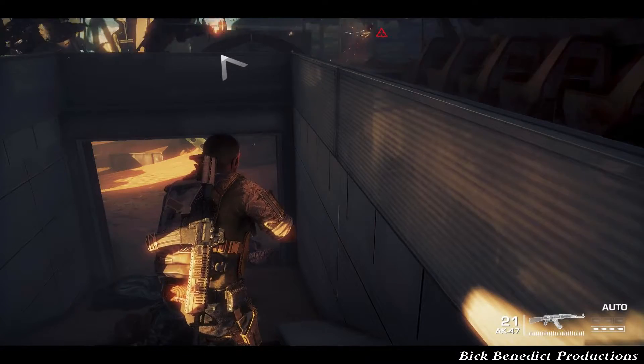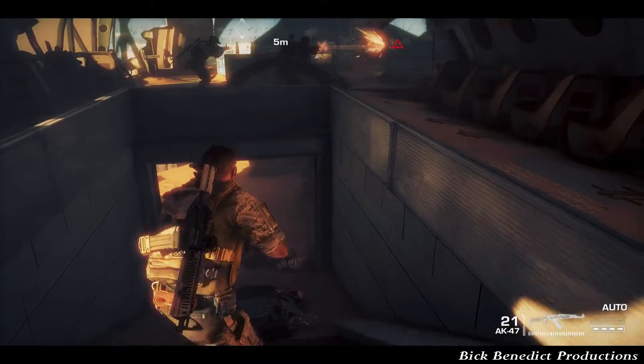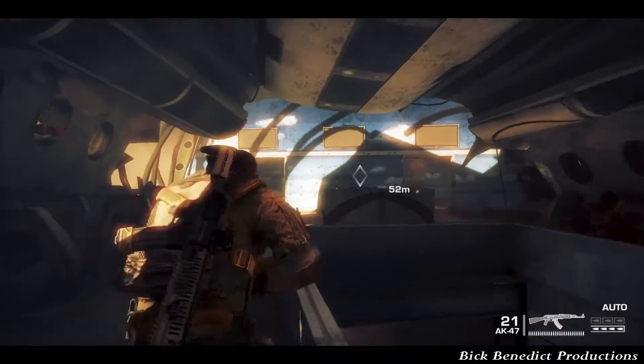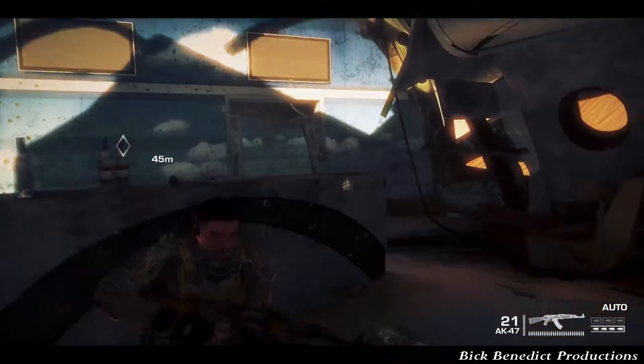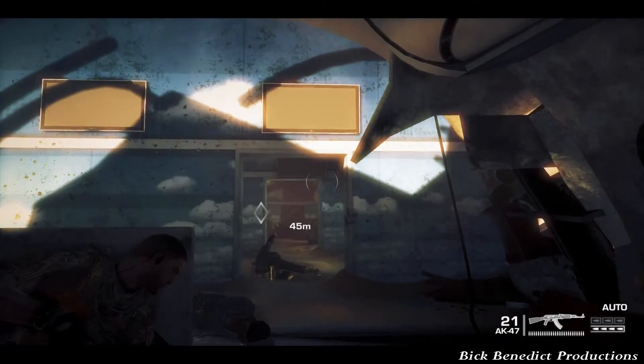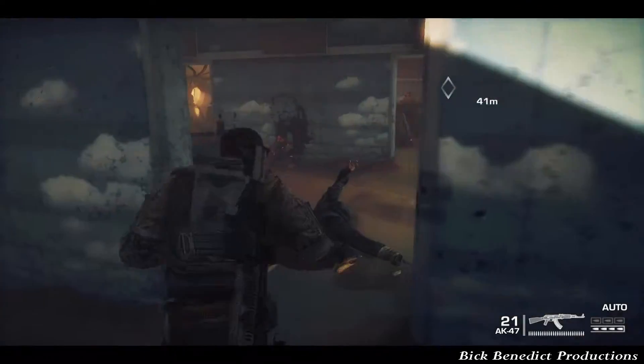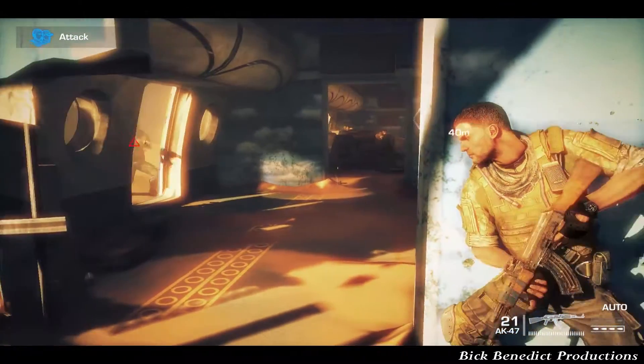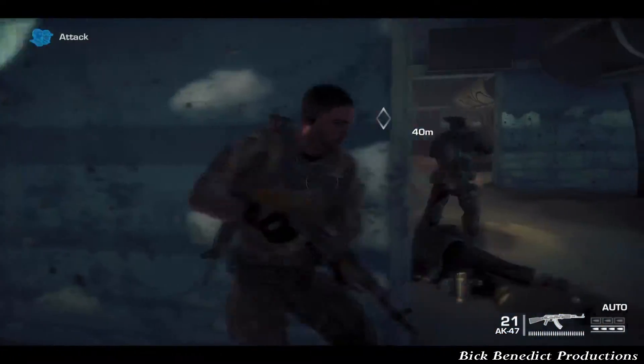I designate my teammates to do the work for me over here. It's not like I'm going to be doing this all the time, but they're going to be helpful in clearing out these two initial enemies so that I can safely come up here and get behind cover. Because if you just run to cover, you're probably going to get killed. I didn't get killed the previous attempt, but that was just sheer luck — complete luck.